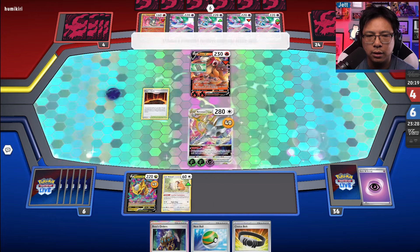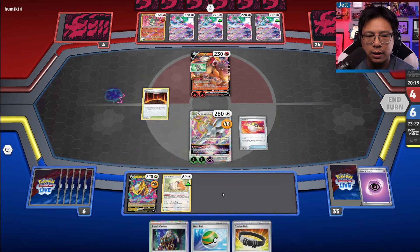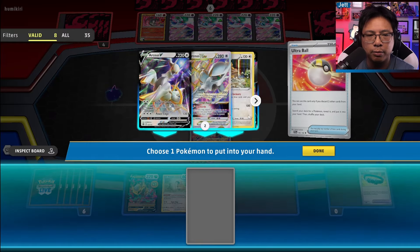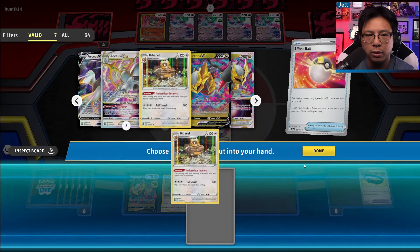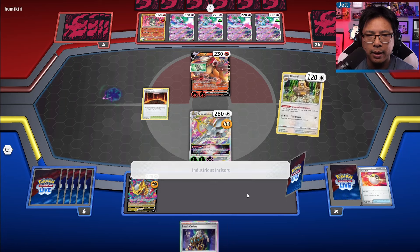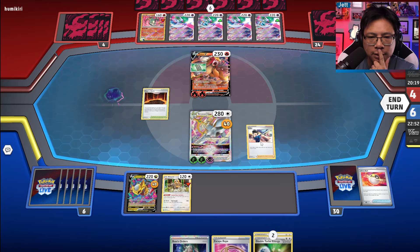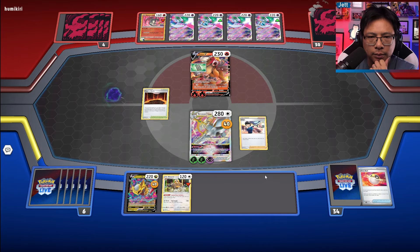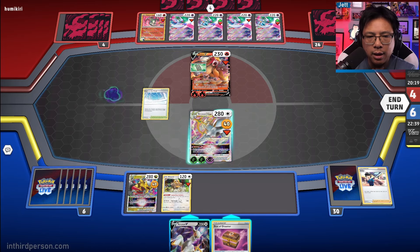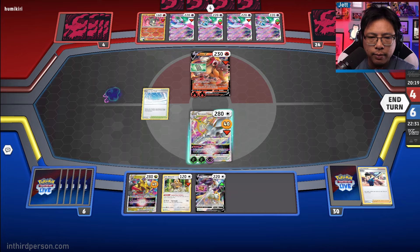We need to get Giratina rolling here, potentially bench another Arceus. We finally get a Giratina. Choice Belt would have bumped us to 210 — not enough. We should get the Biberl and hopefully draw into some better cards. We get a Double Turbo Energy. We slam down another Path to the Peak. A Box of Disaster doesn't do anything for us right now. Let's actually put the Arceus on the bench with the Box and swing for 200.